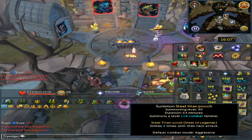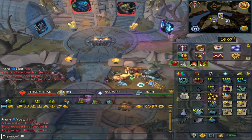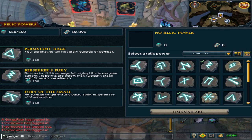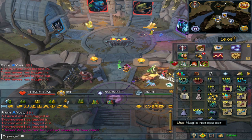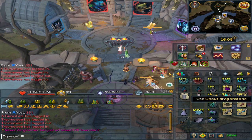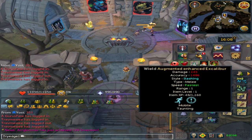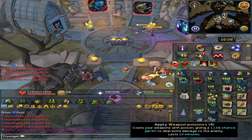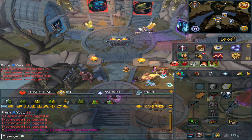You'll need a Steel Titan which requires 99 Summoning, or a Talon Beast pouch which I think is 76 Summoning. You'll also need 98 Archaeology for the Relic Persistent Rage, which means your adrenaline won't drain outside of combat. Lastly, you'll need a lot of Magic Notepaper because sometimes the uncut Dragonstone gems are not noted.